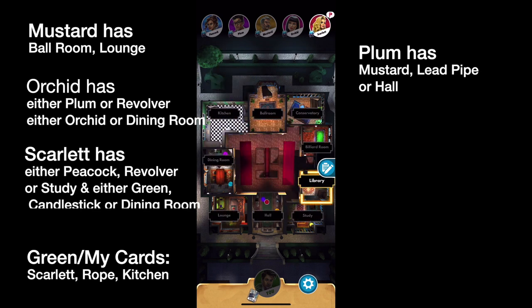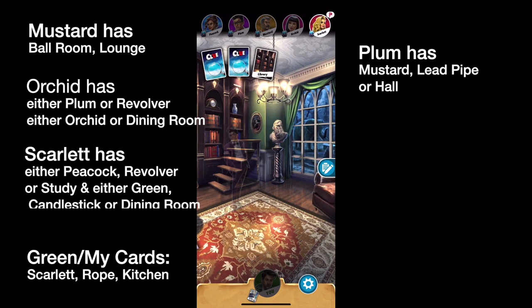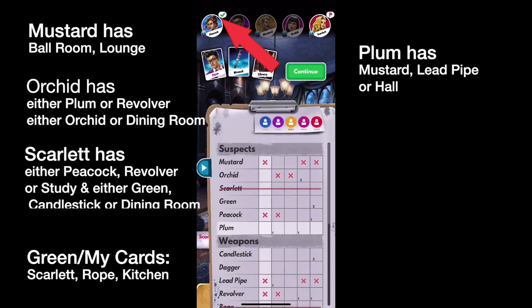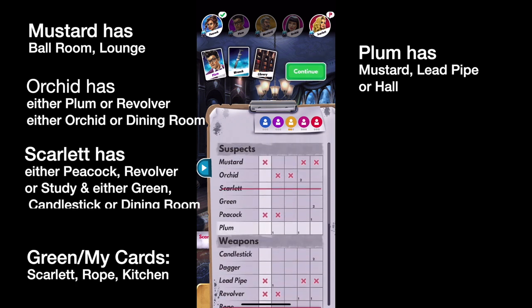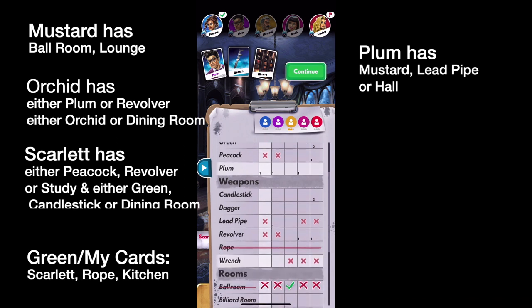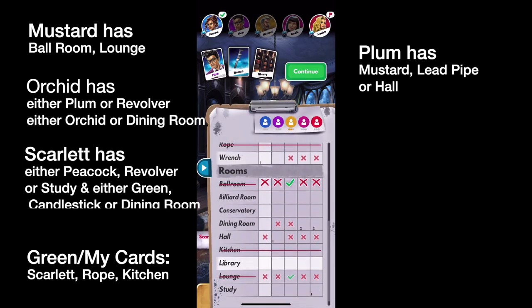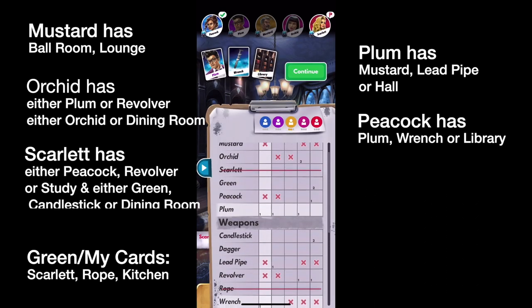Scarlet's rolling. She's going to the Library — Plum, Wrench, Library. I have none, but Mrs. Peacock has shown a card. So this is interesting — we now have a chance to write down what her first card is. We'll put a one down for Plum, a one down for Wrench, and a one down for Library. Her first card is one of those three cards.